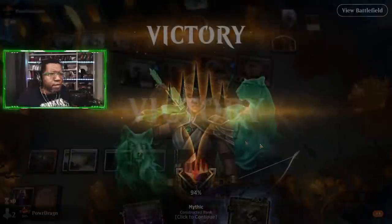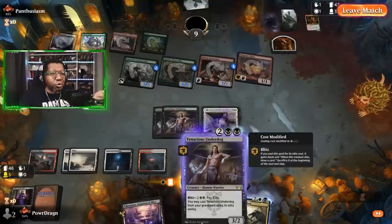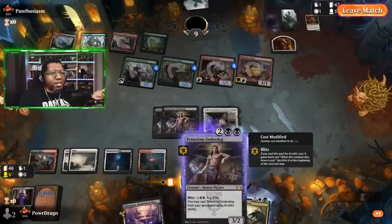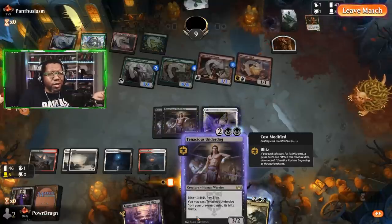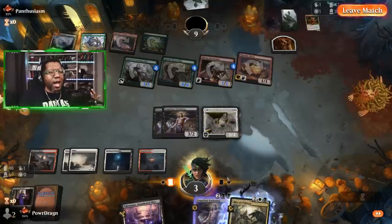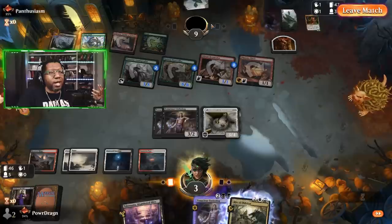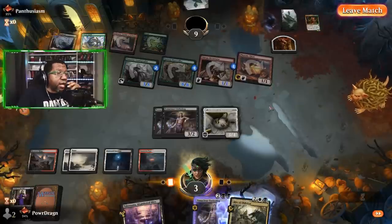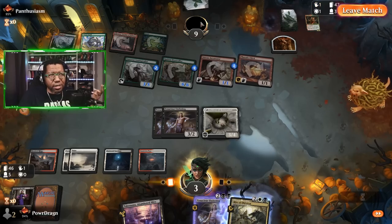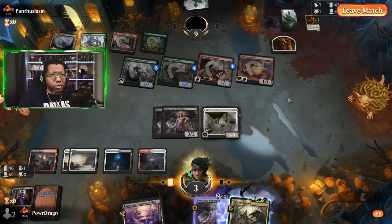Wait — I was actually about to just blitz the Underdog. I was processing as if I was at two life for some reason, then realized I'm at three. If I just do this, the opponent's dead unless they have something like Tamiyo's Safekeeping, but if they did they would have just protected Halana and Alena, so there's no way that's in hand. We win!